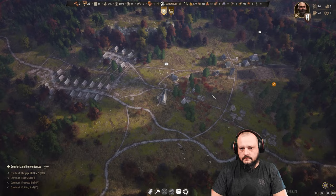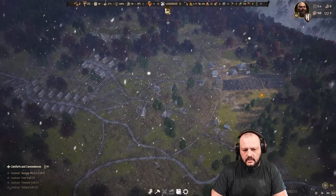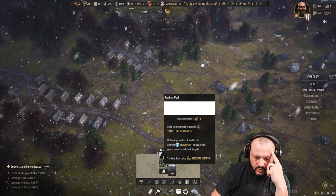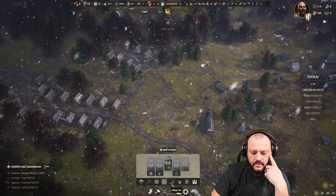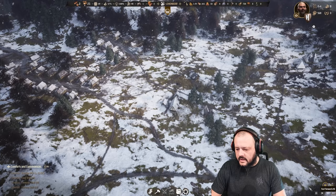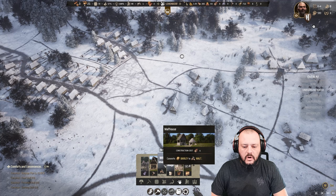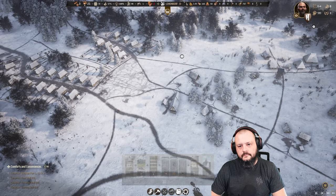Build more storehouses or employ more storehouse workers. I do wonder — is there something I'm missing with trade? Workers travel to the nearest trade point to buy or sell goods based on set targets. Trade is done using regional wealth. What we need to work on now is a second type of clothing, entertainment, and faith. We can totally construct a church for eight wood. We need a tavern, but that requires a malt house and a brewery before we can even do that — so that's twelve wood total. We're having a hard time keeping any wood in stock.